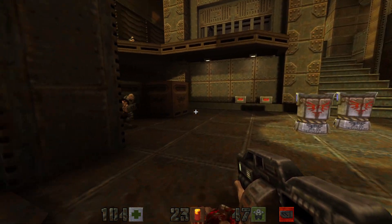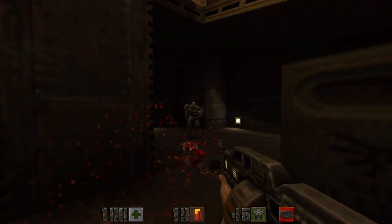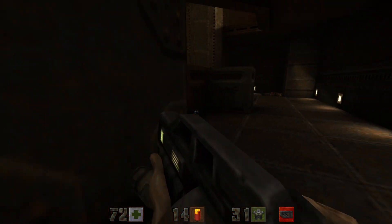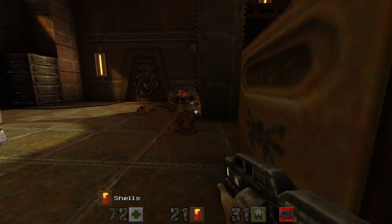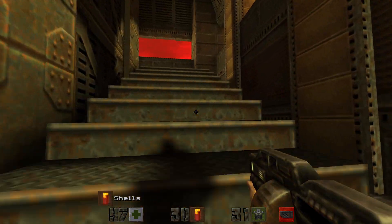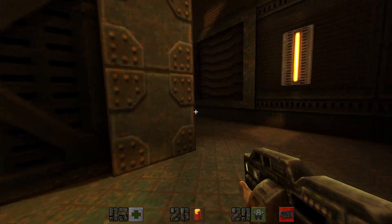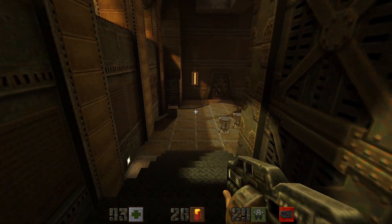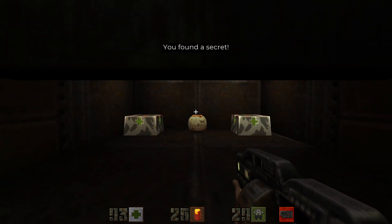We got a few enemies to take out. These guys are a little bit tougher, make sure that they go down. All right, let's head up here — that should be all of the enemies. We just have one secret and the goal left. Head down here, shoot this switch, and that's gonna open up this secret right here.